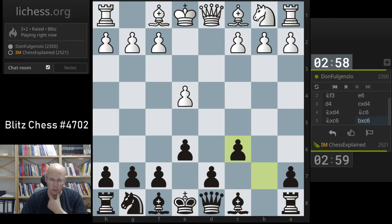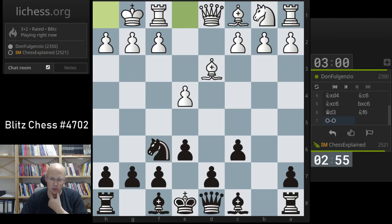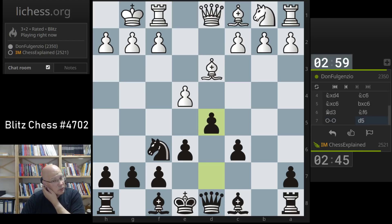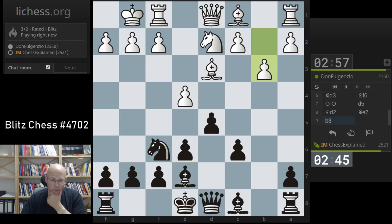Don't have any recollection. Okay, took on c6 — that is an early capture there. It's not completely uncommon for that to happen, but usually only after a6 played by black. And d5 is certainly the most natural move. Looks a bit like a French defense, which is not good for me. I have my issues there, but we'll see.